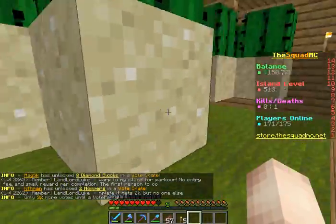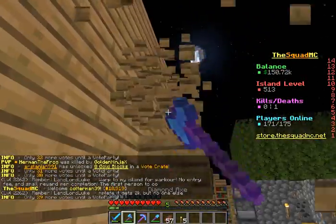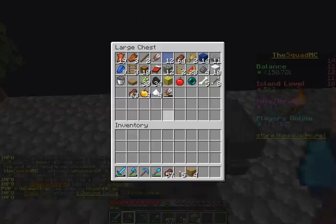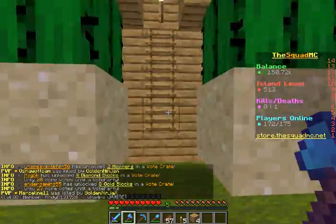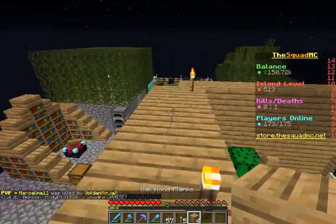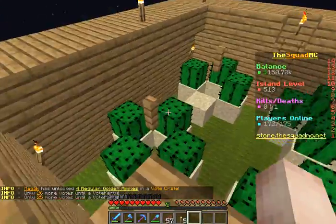If you remember last episode, we started working on the cactus farm. First I need to remove these because I have a new better way up to the top. I don't have any more wood, so now you go in through here and then up the ladder. If you were here last episode, you'll remember I said I was gonna live on top of it - so that's what I'm gonna do.